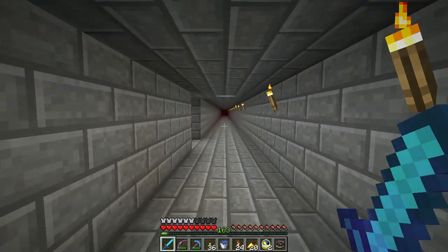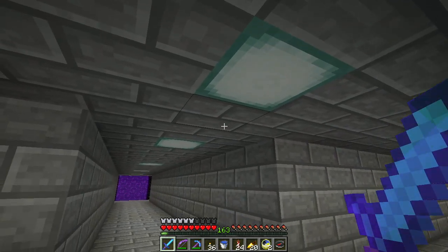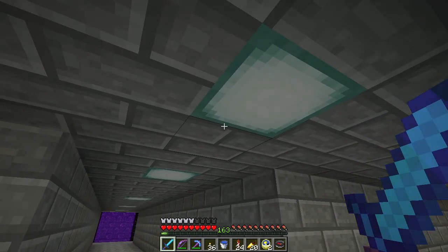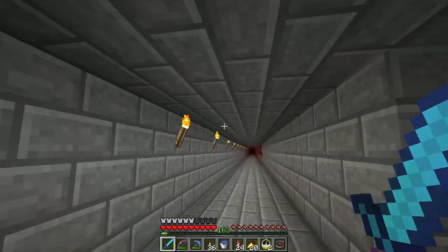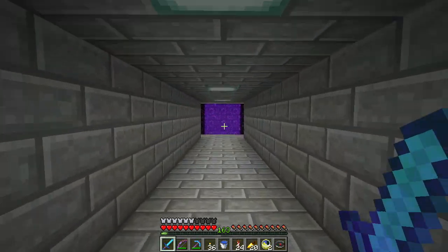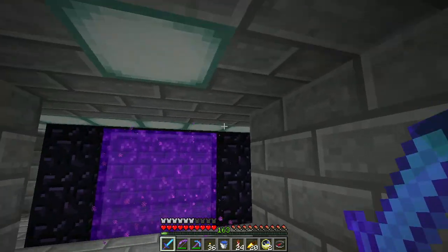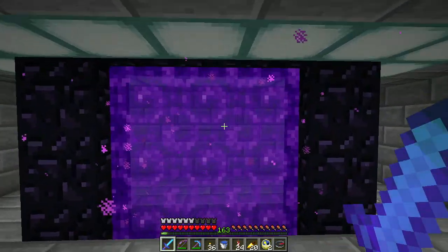Postscript: the lag I was suffering at the guardian farm is largely due to how many entities were being processed, and my internet connection is not super fast, so each entity adds a little bit to the lag time and latency. Now that we have sea lanterns, I've started redecorating. I want to get rid of all the torches in the nether and in my nether tunnels, so I've started putting sea lanterns in the ceiling for overhead lighting. The floors are slabbed so nothing can spawn — no piglins to worry about.